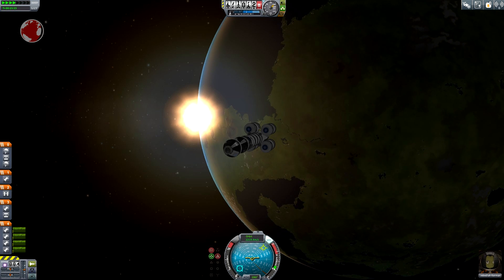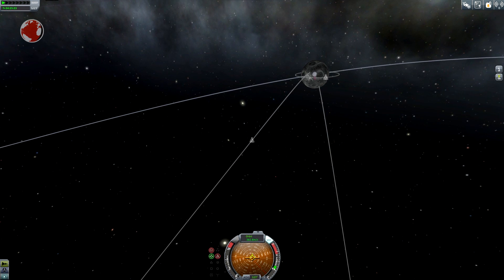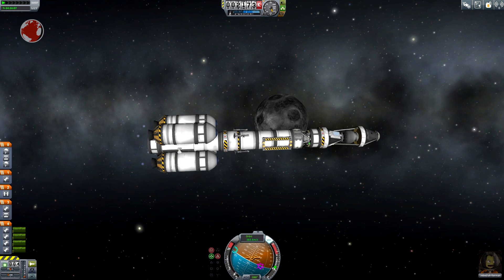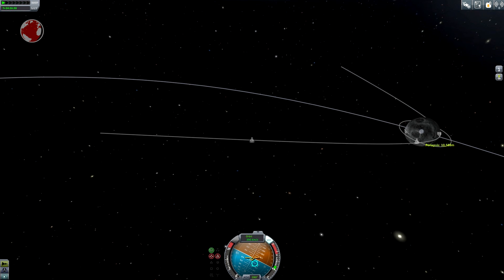Jeb is on his way and he looks confident as usual. He heads directly toward the MUN — wait a second. Oh, that aim. A quick burn to the side and we're fine again. I'll keep the orbit counterclockwise to match Hanlong's. Okay, this looks good.